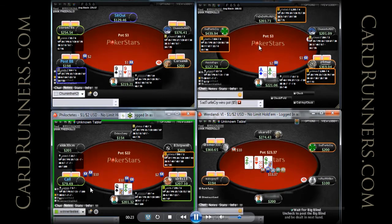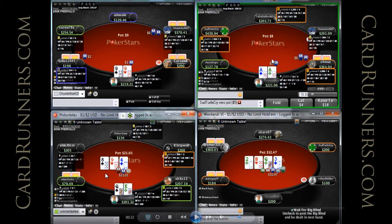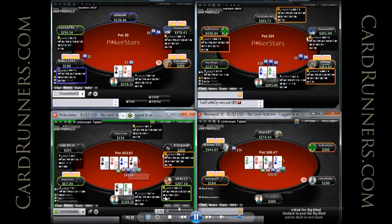A recreational player limps under the gun and we make it 5x, which is a really standard play. This is a good starting point for isolating limpers, but don't be afraid to increase your sizing based on their willingness to call. A lot of guys who limp are just going to see a flop no matter what, so don't be afraid to make it 7x, 8x, even 10x or 12x depending on their threshold.